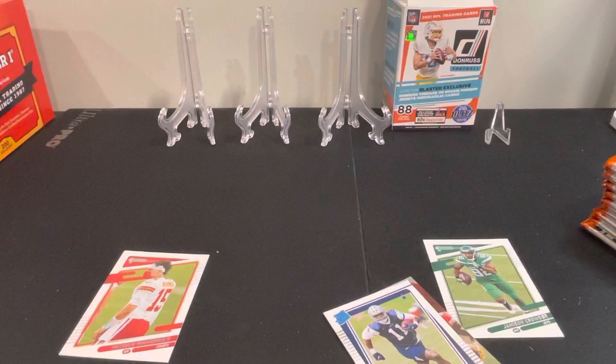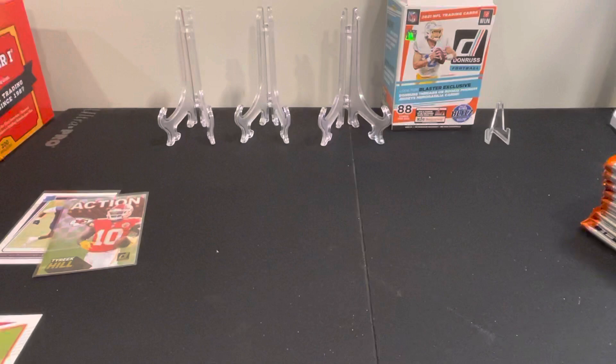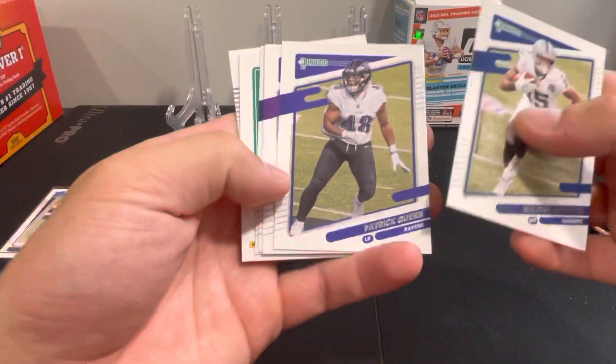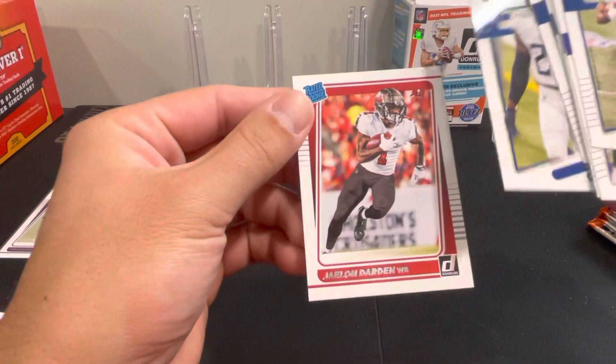Let's get a couple of these sleeved up. Alright, let's keep moving. We've got Aguilar, Patrick Queen, CJ Ham, Brady Cooks, CJ Brown, Michael Gallup from the Cowboys, and then we got a Derrick Henry image variation. He had a big game yesterday, and then Jaylon Darden Raider rookie.